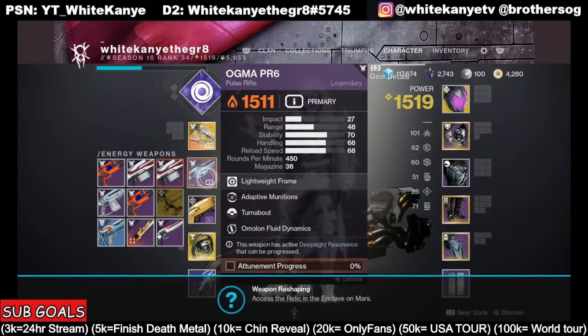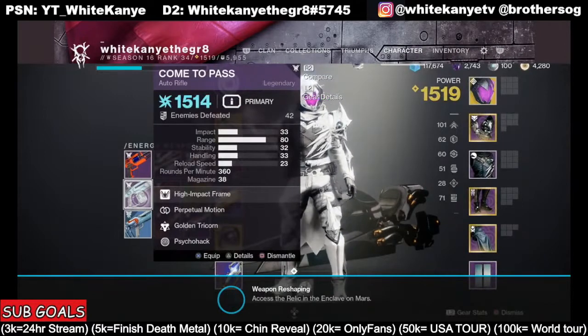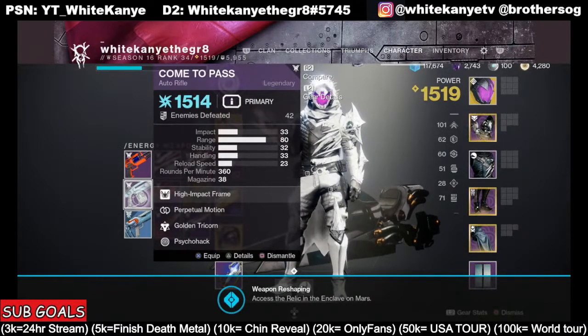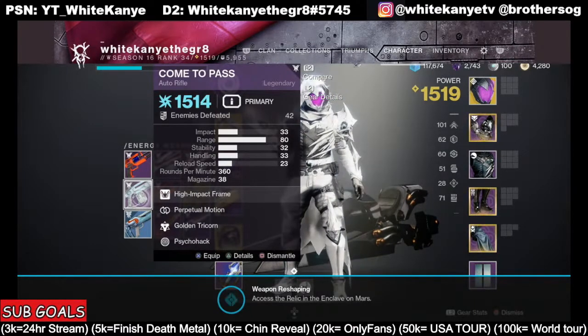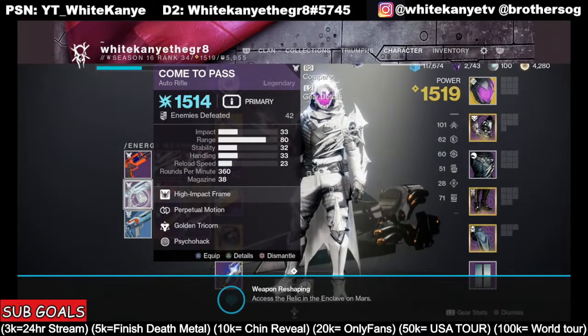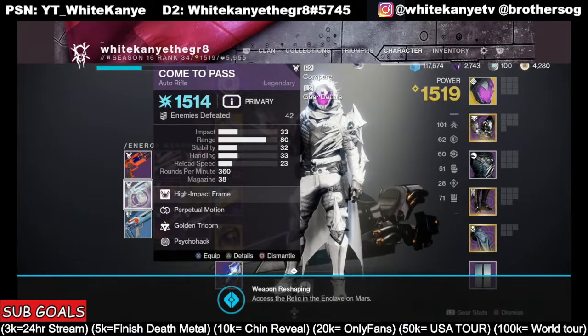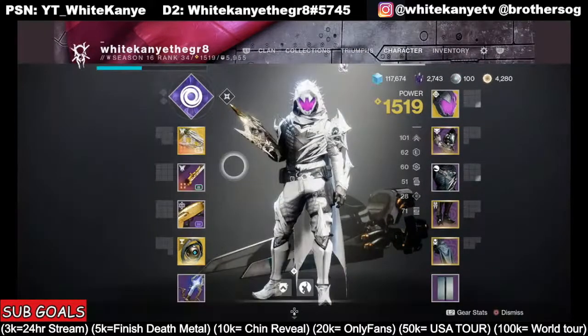Today the Wellspring is dropping the auto rifle Come to Pass at the time I'm recording this. I wasn't able to get the Atonement version of it, but I need to get two of these, and Sunday is going to be the next day for Wellspring to drop the other weapon required for the exotic glaive. I know it all sounds confusing but the quests will explain it. The key point is: you need to be playing the Wellspring now, not later — because of rotations you might miss your chance to get these guns, and you can't craft the weapon until you get them unlocked.